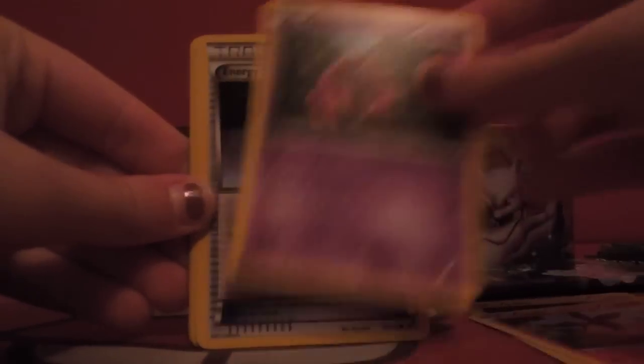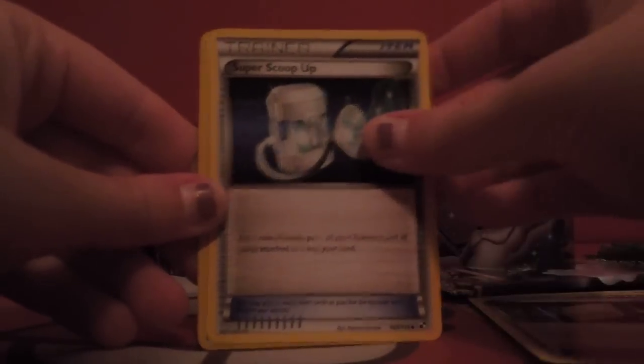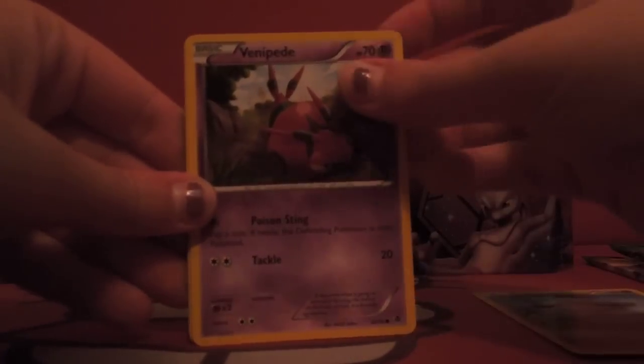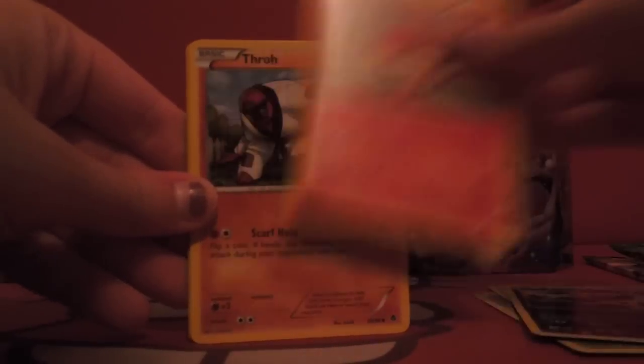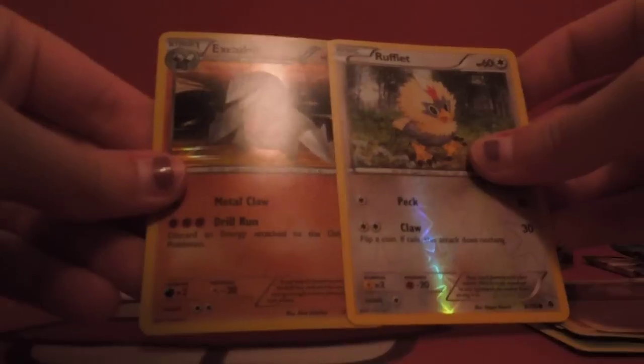Joltik, Tepig, Venipede, Energy Search, Energy, Whirlipede, Revive, Super Scoop Up - that's good. Panpour and Mienshao. Well at least Scoop Up is good for me, I love Scoop Up. Cottonee, Venipede, Ferroseed, Whirlipede, Pansear, Altaria, Drillbur, Drillbur, Watchog, Rufflet, and Excadrill.